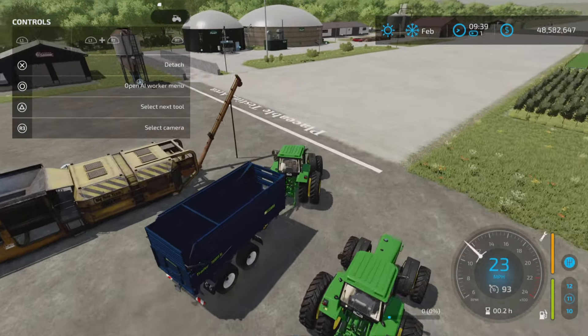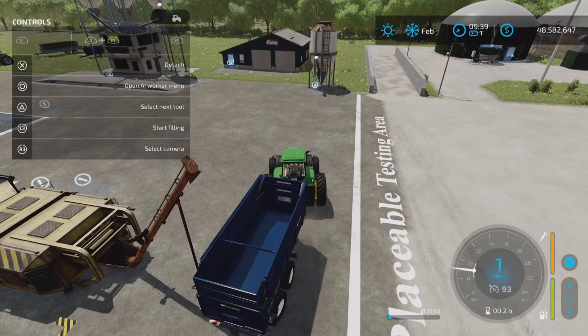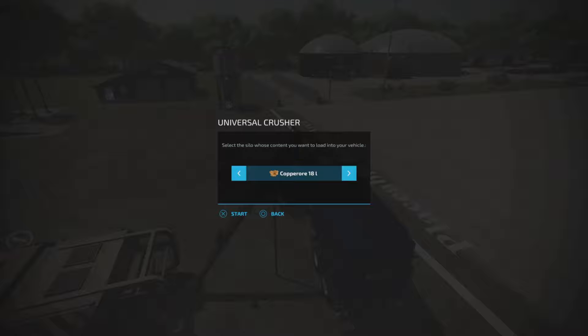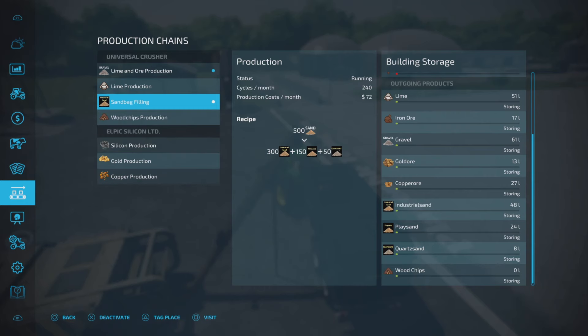This is the universal trailer - I'm just going to show you what we can take out. Start filling and we already got some copper ore, iron ore, lime, play sand, wood chips, quartz sand, gravel, industrial sand, gold ore, sand, stones, limestone. So everything you've put in you can also take out.